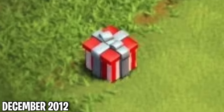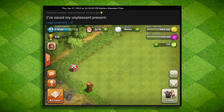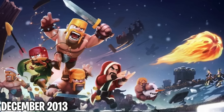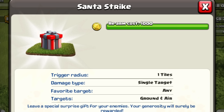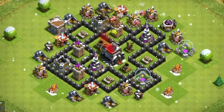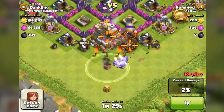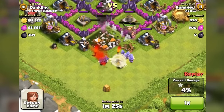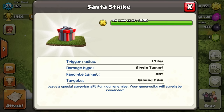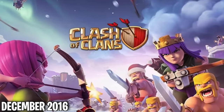People often forget the Santa Strike was also available in 2012, because back then it was called Unpleasant Present. It would reappear for Christmas 2013 as the Santa Strike. It worked almost the same as the spell, but instead of the attacker dropping it, the defender placed it in their base. When activated, Santa would swoop in and throw presents at enemies — both air and ground. Unfortunately the trap had a delay, so the presents would rarely ever hit anything, which is probably why it only showed up twice.